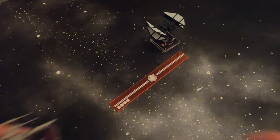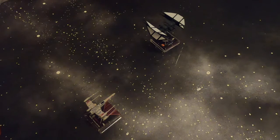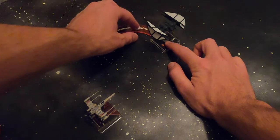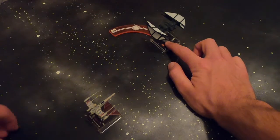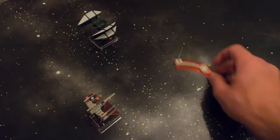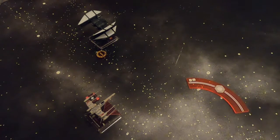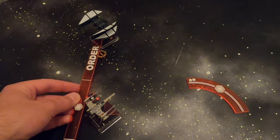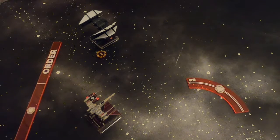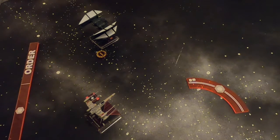The X-Wing does its 4K turn — that's probably the best maneuver for it since it's so close to the other ship. Then Breach does a 2-hard maneuver, and there's the target lock. As you can see, the X-Wing is just barely in arc. Breach can take the focus action, and now he's at a perfect range 2 Proton Torpedo strike.